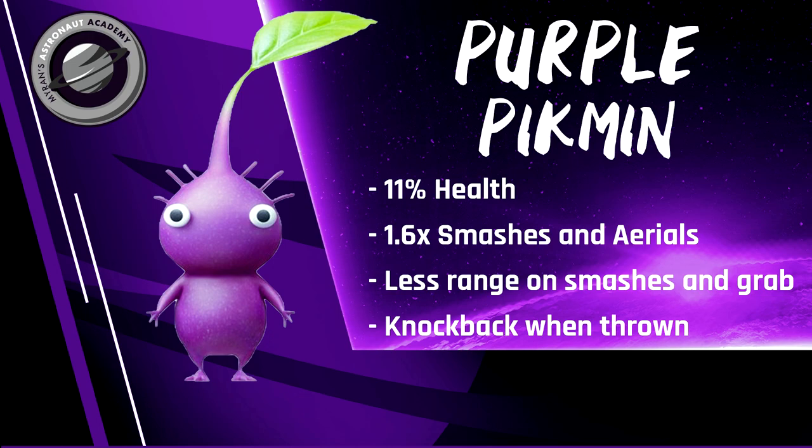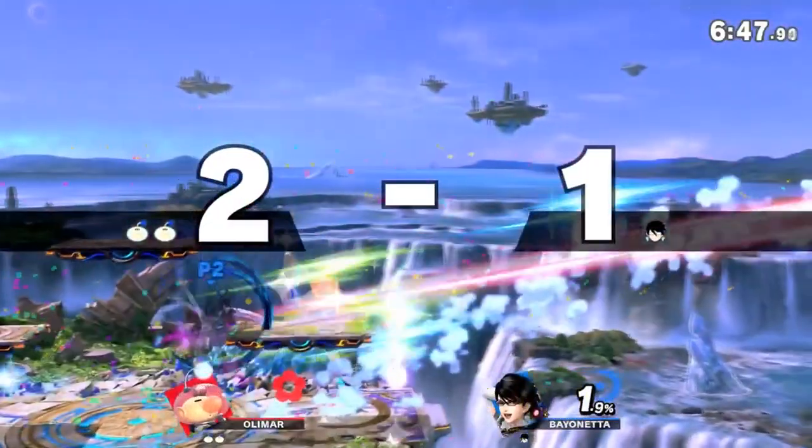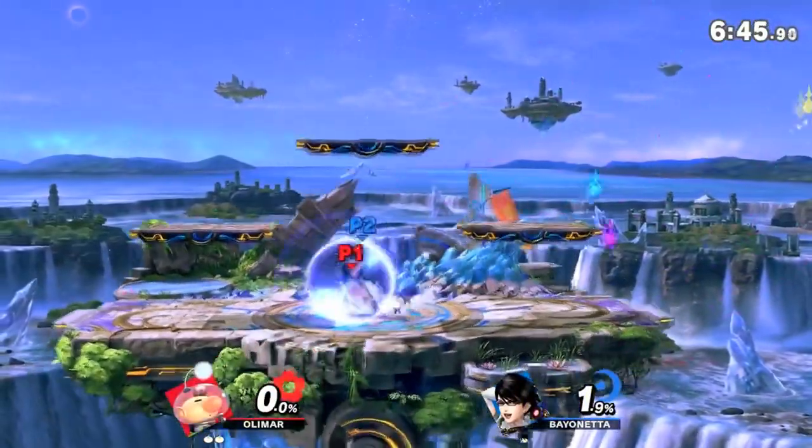Last but not least, we'll talk about their real strength. When thrown for side B, they have an active hitbox that instead of latching causes knockback. This allows purple to be used for all kinds of offensive and defensive play, primarily excelling in high pressure and taking stocks early. They also have the most health of all Pikmin, with 11%. And that wraps up the different Pikmin properties.